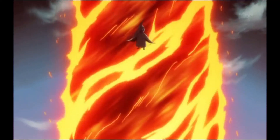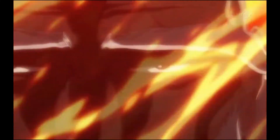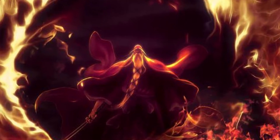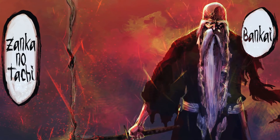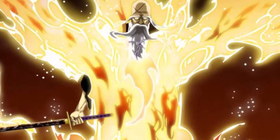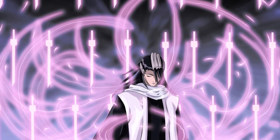Upon activation, any flames previously produced by Ryujin Yaka are absorbed into the blade. Zanka no Tachi incorporates the full power of Yamamoto's flames into the blade. The flames within the blade burn anything it cuts out of existence. Zanka no Tachi has the side effect of depleting the moisture in an entire area, causing the air and the water to dry up. Yamamoto claims releasing his Bankai clads both his blade and his body in the flames of the sun, and it could incinerate the entire Soul Society if left active for too long.